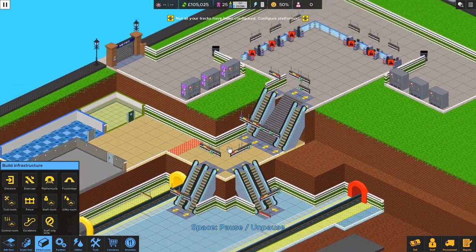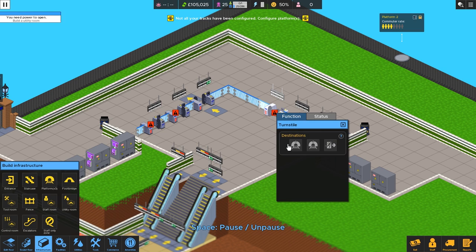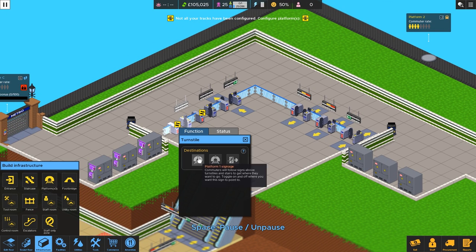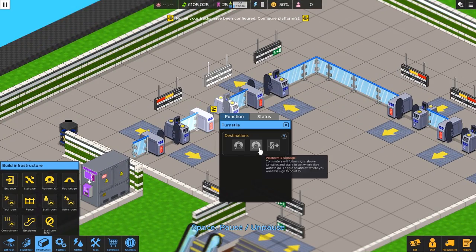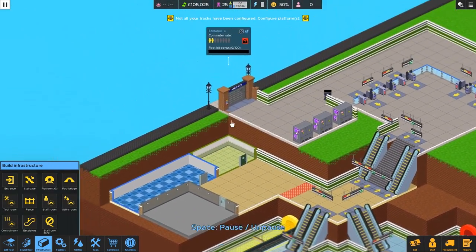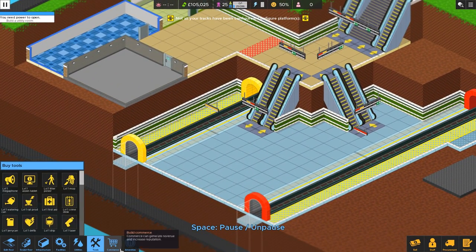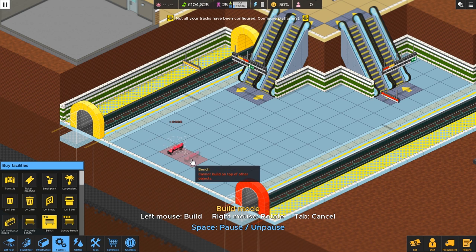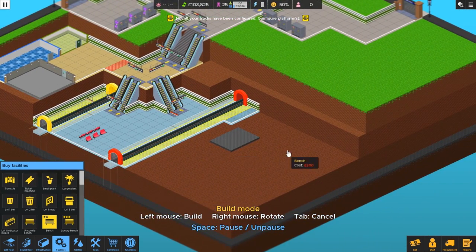We'll see how that accommodates traffic — it all depends on how much traffic we get. I've made one main entrance into the main platform going two different directions for platform one and two. Now our basic platform is ready. Let's fill it in with benches — level two benches, not too fancy. We could share benches between the two lines; it might get a little busy but we'll see. The game is called Overcrowd, so I might end up being a little overcrowded since I'm building in a much more restrictive space than before. However, if this becomes a problem we can make both escalators for one line and build a bypass that goes up over here.